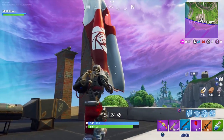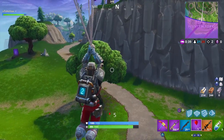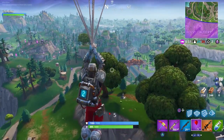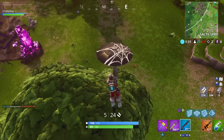As you approach Flush Factory, you can see this flag right here, and that flag represents the arrival of this skin. That is super cool. This is pretty much the main reason why I wanted to come into this mode — to show you that flag. This mode also lets me show off the skin a little bit better with peace of mind, without having to worry about 99 other people trying to kill me.